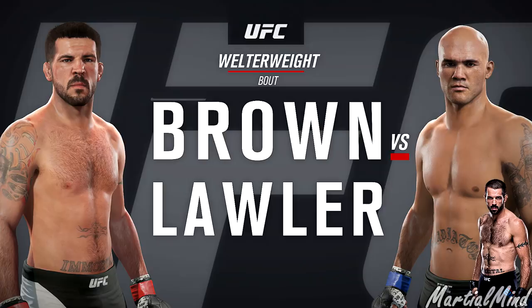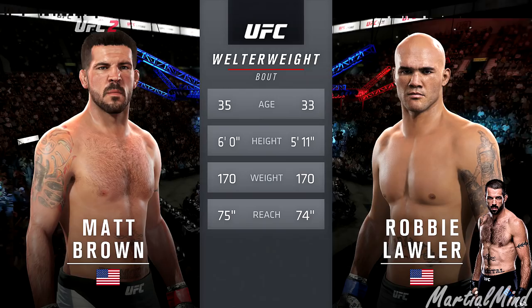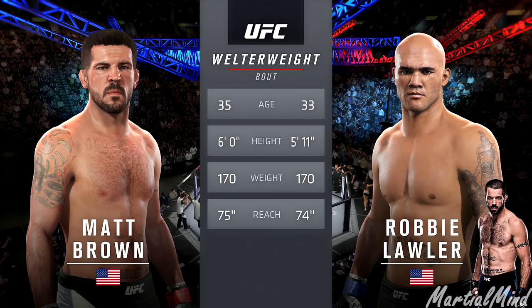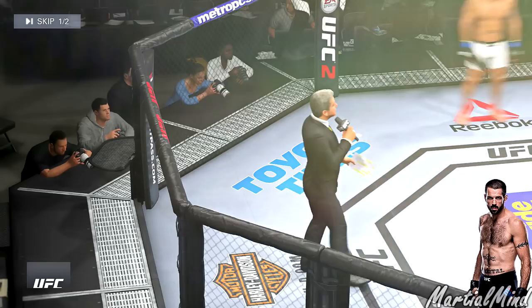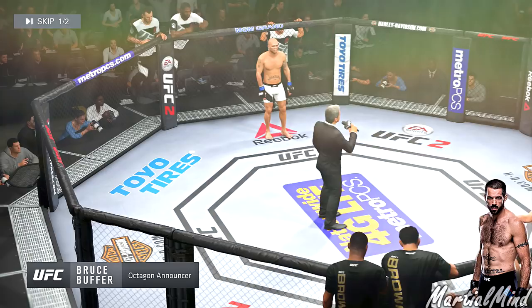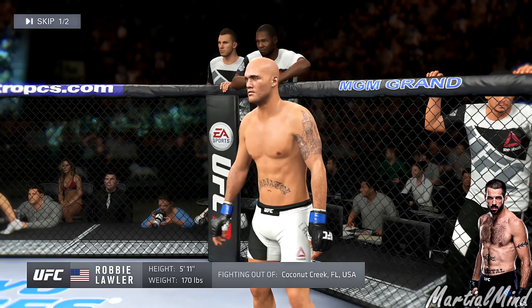Welcome back ladies and gentlemen to a brand new fighter request. Today we are using Matt Brown in the welterweight division facing Robbie Lawler — we all know how that always goes. Matt Brown has been requested by one specific subscriber. I hope I can use Matt Brown properly; the thing with Matt Brown in the game is that I don't really remember what his movesets are, it's been a long time since I used him.